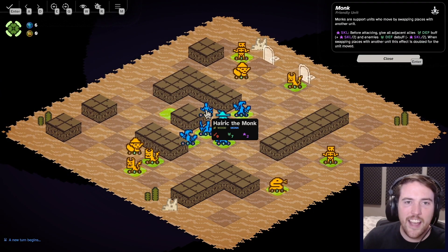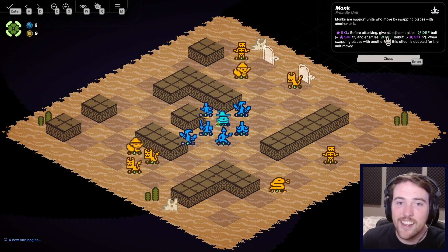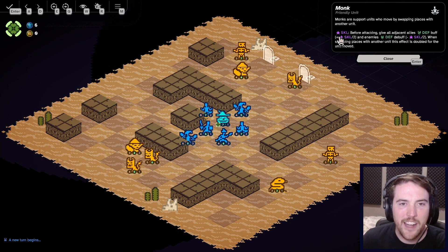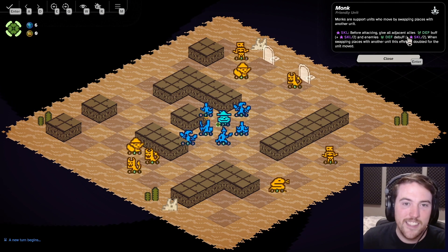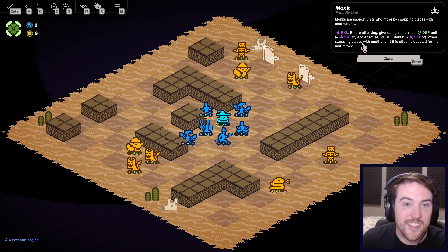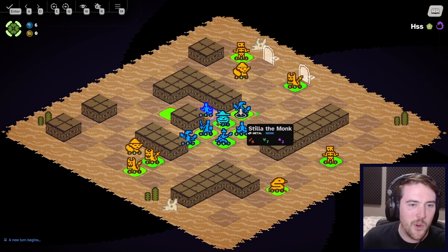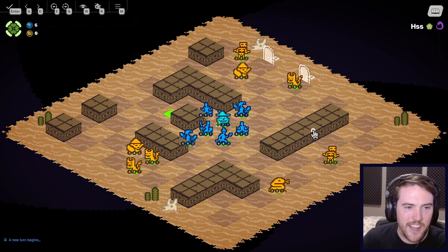The Monk has a special ability: skill before attacking, give all adjacent tiles a defense buff. Plus skill divided by two and enemies a defense debuff. But more importantly, when swapping places with another unit, this effect is doubled for the unit moved. So you can teleport your own units or enemy units, and there are really cool ways to take advantage of that.